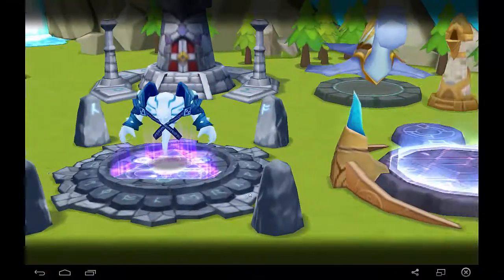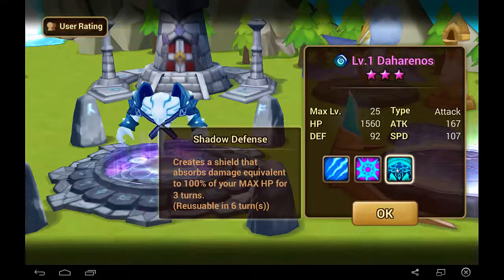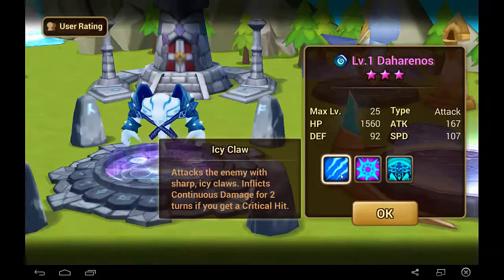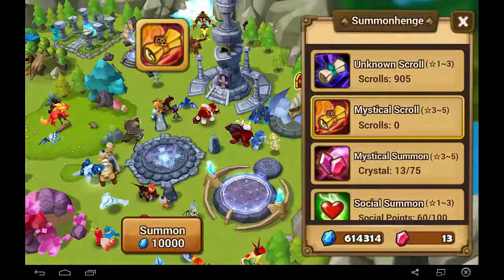If only this was a Dark. Oh well. It creates a shield, and its skills are Elemental Explosion and Icy Claw. It's a shame I didn't get the Dark one, but I guess that's all for today guys.